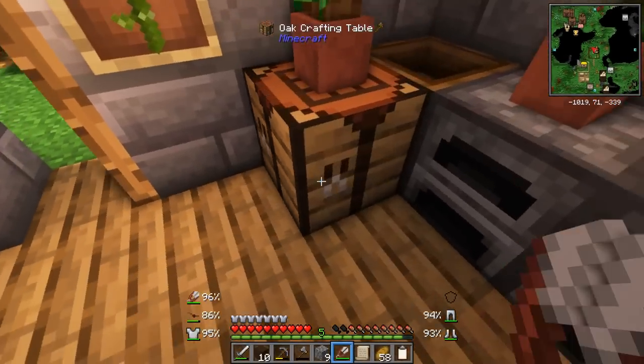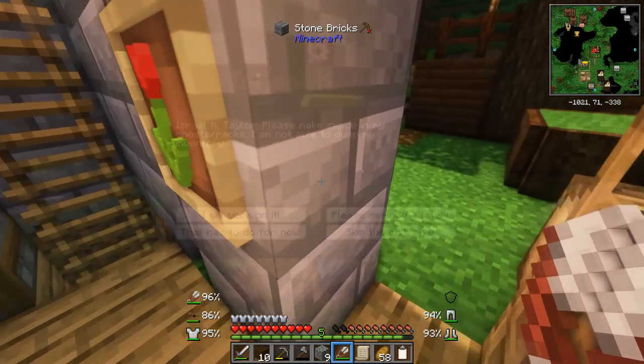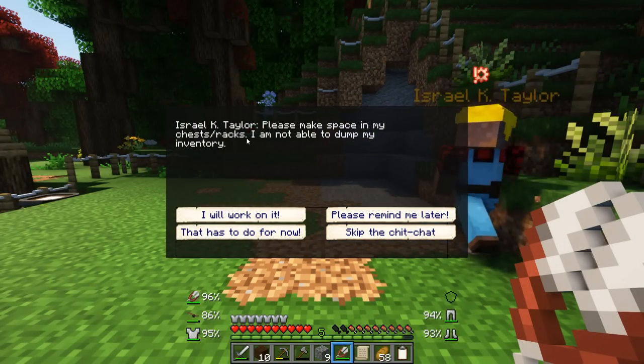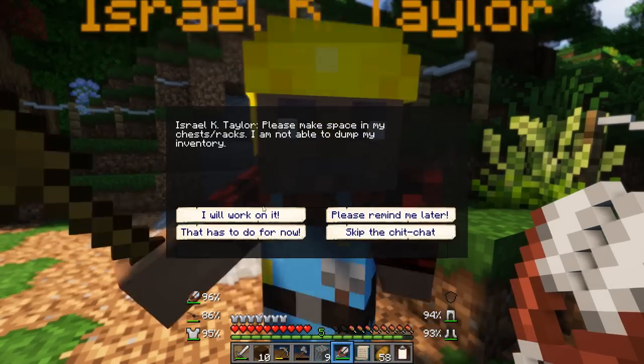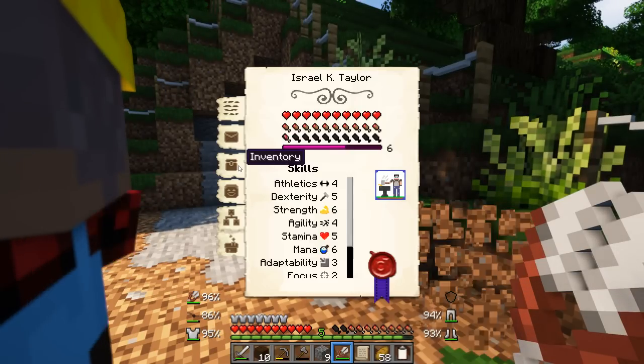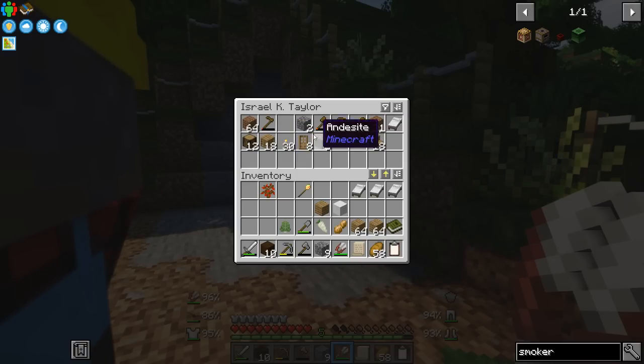Anyway, here we are back at home. Let's make some beds. Bada bing, bada boom - one, two, buckle my shoe, three, four, beds on the floor. Please make space in my chests. Not able to dump my inventory. This guy needs to take a dump and he can't take a dump. Let's alleviate his pain and take some of these artichokes off of his body.